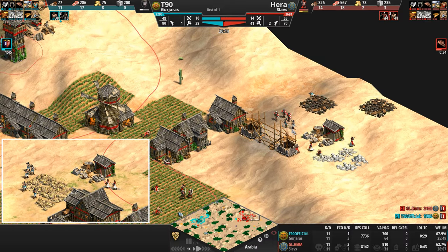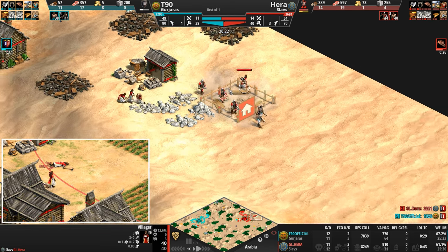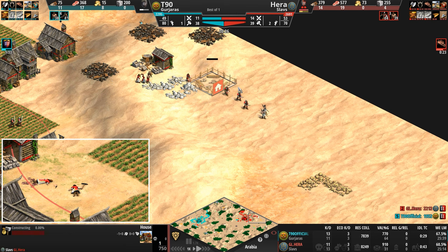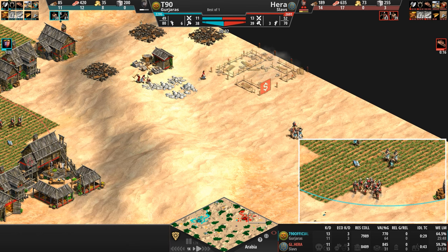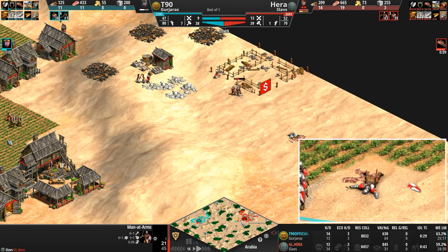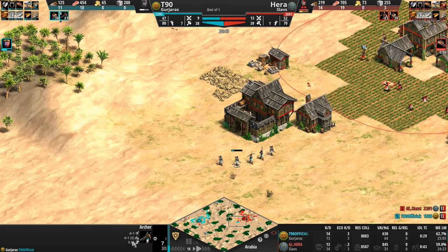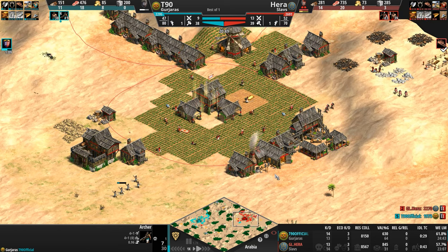Hera is trying to do too many things at once — might as well cancel that house. The archers move at 0.96 and the men-at-arms at 0.9, so the archers should have been able to outrun those men-at-arms, which means T90 chose to take that engagement. T90 is doing an amazing job sussing out that his opponent is going to go heavy on infantry and mixing in a whole bunch of archers. He's going to hit Castle two minutes ahead of Hera.